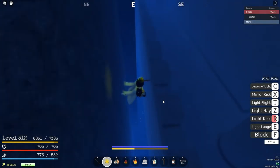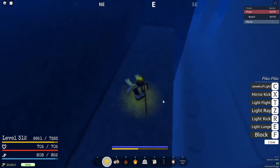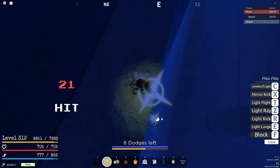Then he's going to be aggroed on you right there. You just come up here, turn on observation haki if it wants to turn on. There we go. Then just hit him with a light ray right here. This is basically all you do — just watch some YouTube, chill out and do this.